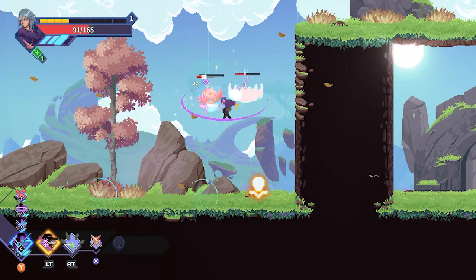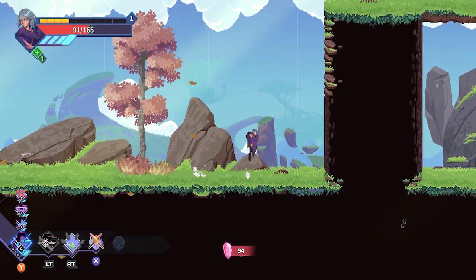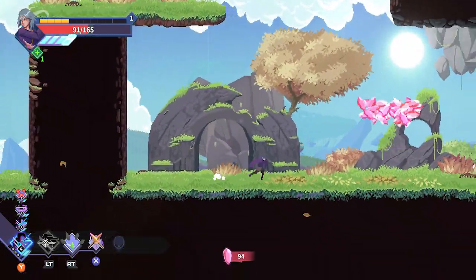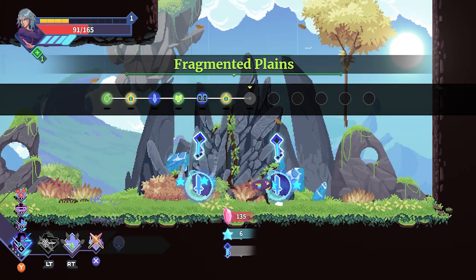The game offers a variety of graphics settings, including fullscreen, window size, light quality, game effects, fullscreen quality, and resolution scale. It also features a readability mode where characters can have an outline put on to make them more visible.